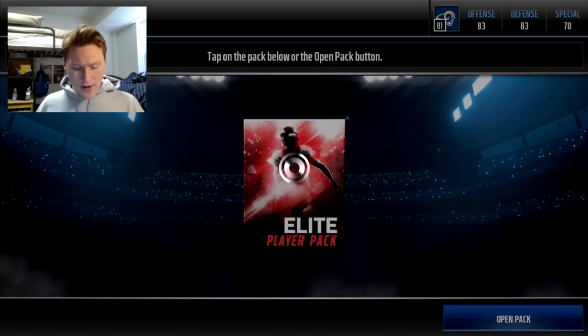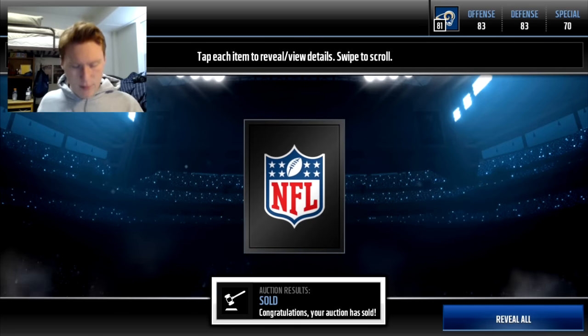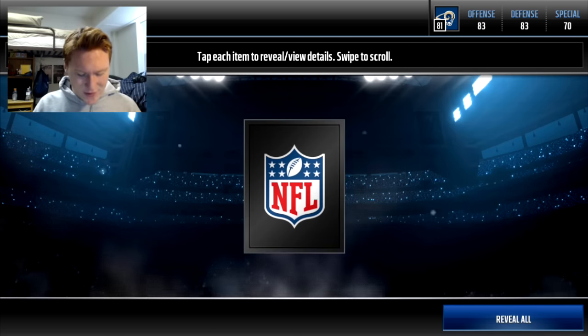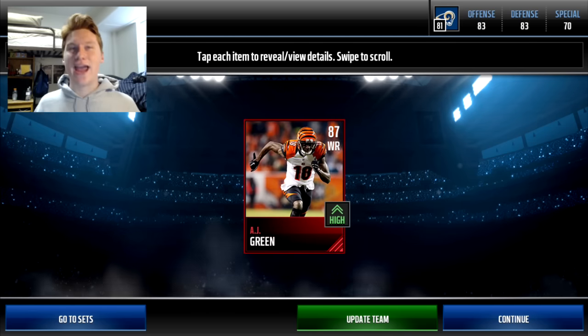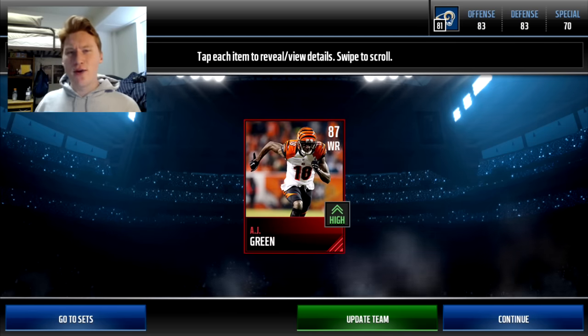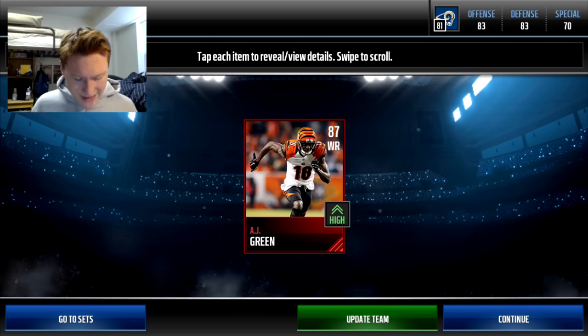I have one player in mind that I want to get unless I get his position in one of these packs. Let's go ahead and see what we get in our elite player exchange, and that is going to be an 87 — AJ Green. He actually just got a brand new headliners card that I was thinking about picking up, but I guess I might as well put him on the squad now.